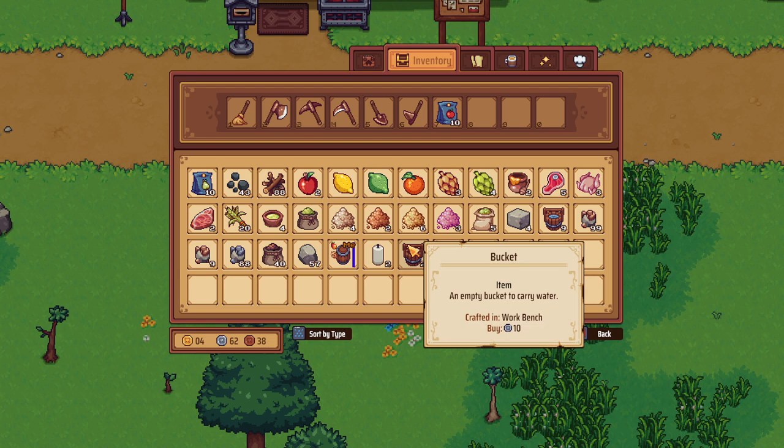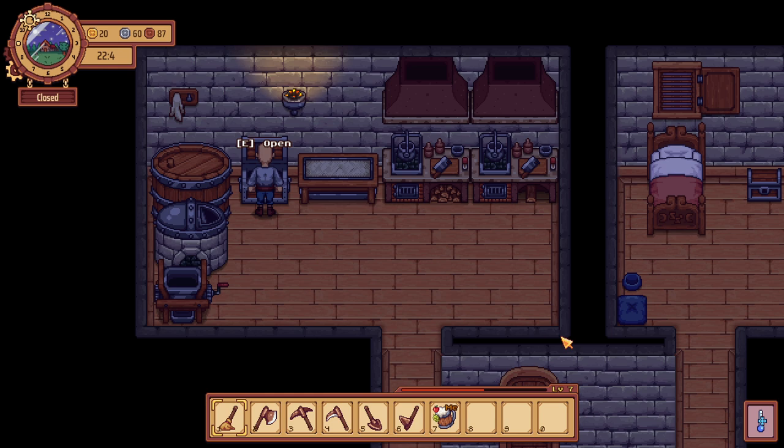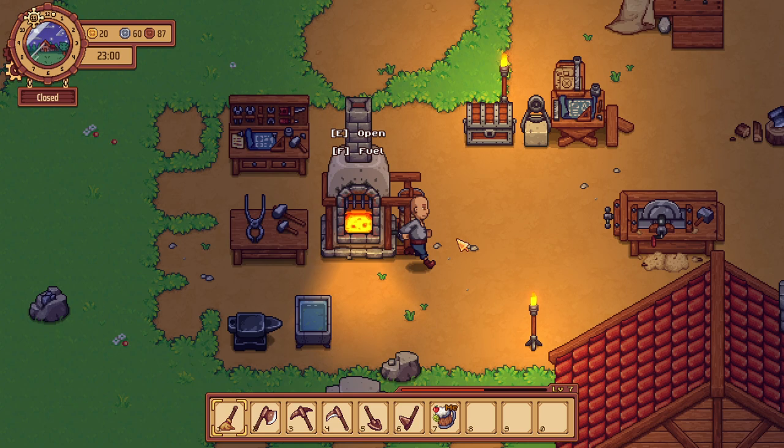First thing you're going to want to do to make life a little bit easier: get a chest and put it inside your kitchen to collect all your mats. You can see the dotted lines when you're in build mode — as long as that chest is inside those dotted lines in the kitchen, everywhere you go all your mats will be available to use. You don't have to keep them in your bag or keep going back to a different chest.